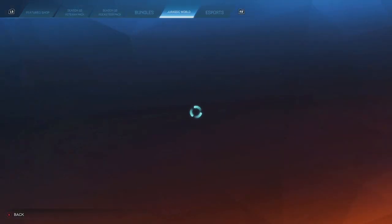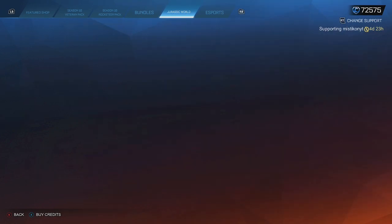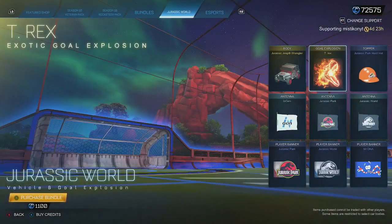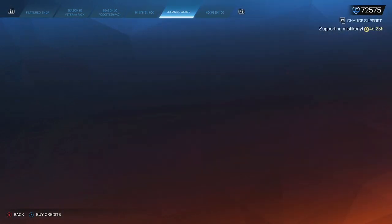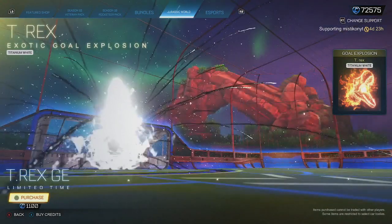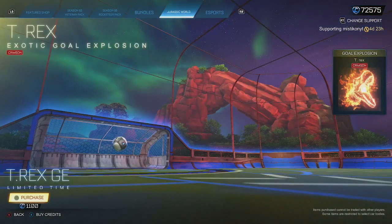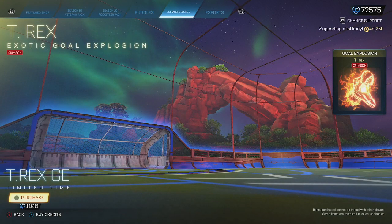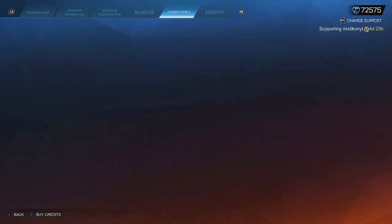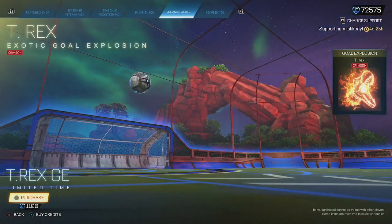If you move over to Jurassic World, you've got the car and the regular Gold Explosion, the topper and all that — so that's the regular one. You've got the Titanium White version, and then you've got the brand new Crimson version. I think Crimson looks the best, not going to lie. I might actually buy it rather than the white one — I'm going to buy the Crimson one. I do like that one.